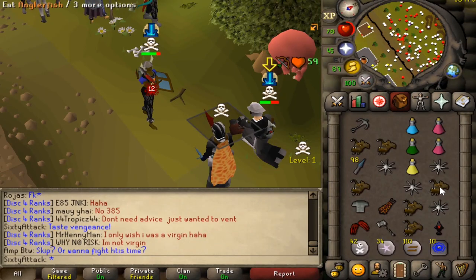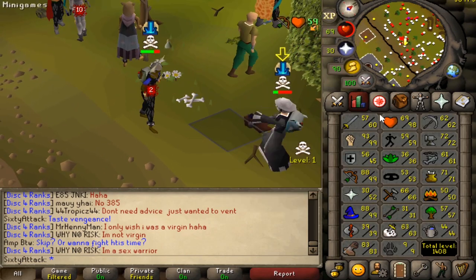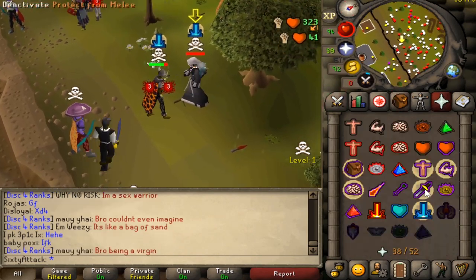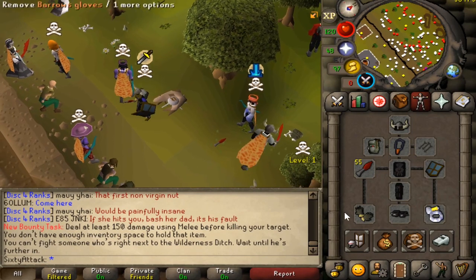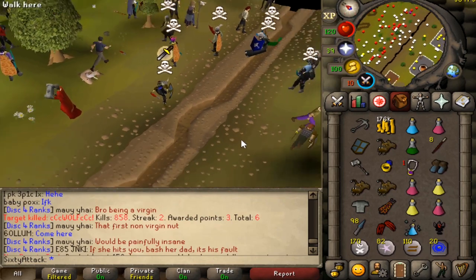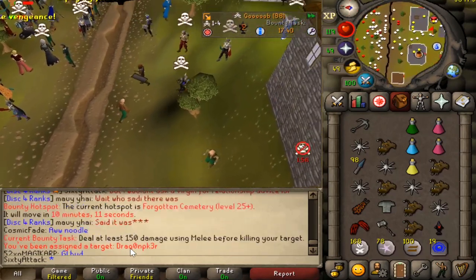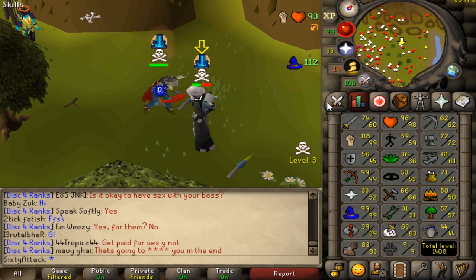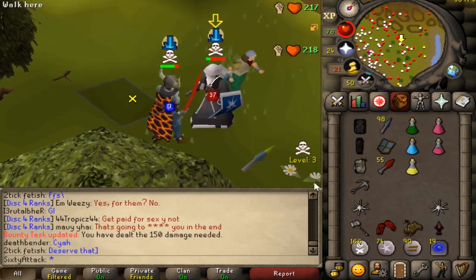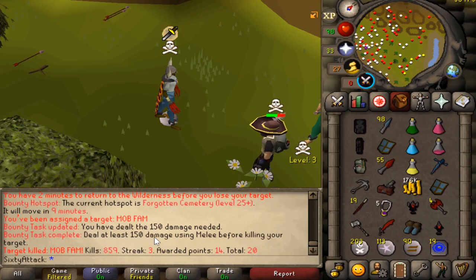Three points. Damn, heavy ballista is strong, very strong. Good loot, pretty much all of it. Let's get a quick price check — yeah, about 260k plus the tier one, which is an extra 75k, so 350k and we've got those three points. About at least 150 damage using melee before killing your target — we're going to quickly grab our scimitar and see if we can complete that challenge. Got a misclick on the dragon claws but we got them anyway, challenge task complete.